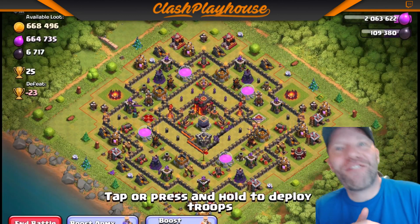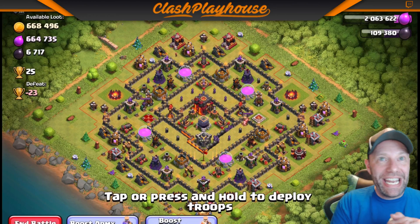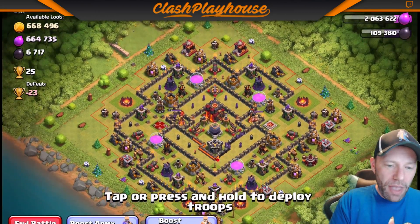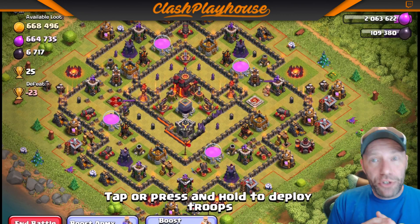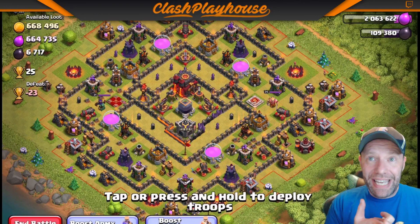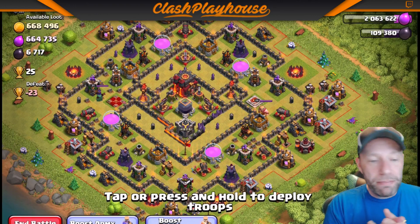First base — 1.3 million in resources. Let's see where I'm going to go in from. The main things you want to take care of when you're doing Queen Walk Miners: you want to take care of the CC at Town Hall 10. That's pretty much it — CC and make some pathing for your miners.